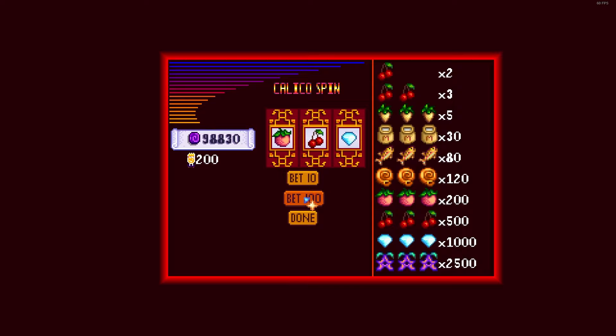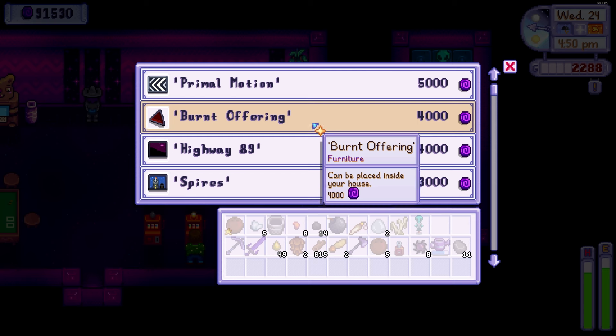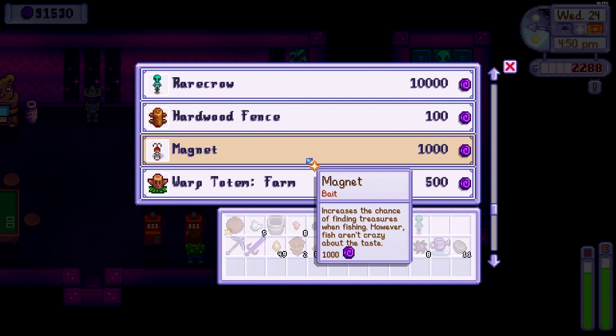On day 24 — the day I wished never happened — I sent my hoe off to be upgraded to gold before heading to the casino. I spent two hours of my life just spinning slot machines, mindlessly clicking in my gaming chair until I eventually reached the goal of 100,000 points. After I looked at the rewards and their costs I was grossly unsatisfied and decided to head home and cry.